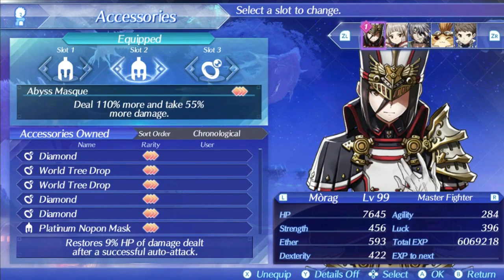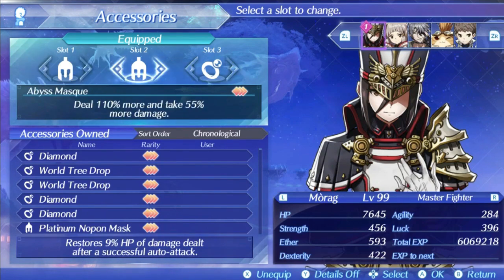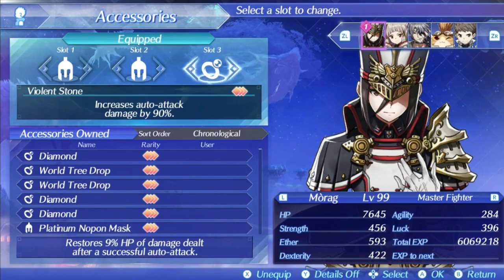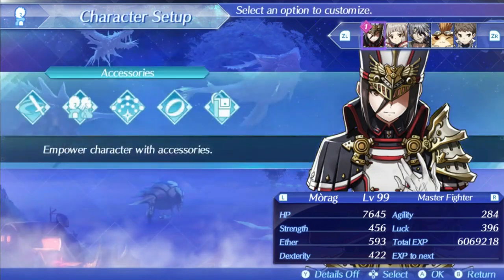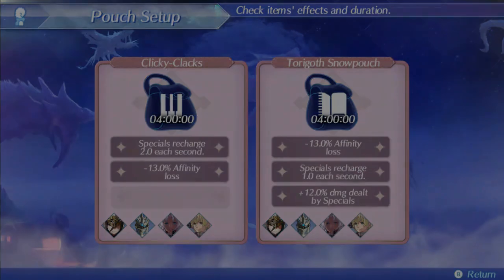I am also running a Violent Stone to increase auto-attack damage by 90%, because why not just go all in and try to make it work? I am using Perdido on Morag for this reason. She traditionally has a very bad cannon kit, but her auto-attacks with cannons are the fastest, and she gets other auto-attack bonuses on her driver's skill tree, so it ends up being weirdly a decent fit. For pouch items, since we are going to be auto-attacking far more than using arts, this setup has focused around special recharge with the Clicky Klax and Torogoth Snow Pouch. Perdido auto-attacks charge up arts fairly quickly should you need them, and this ensures you can use a lot of level 3 and level 4 specials.